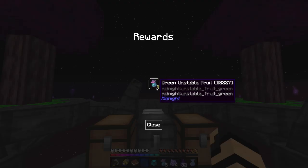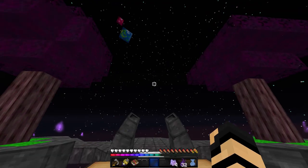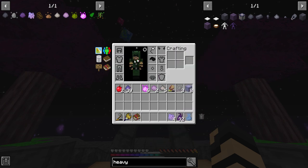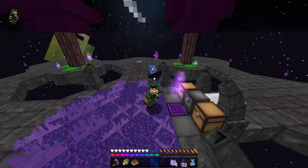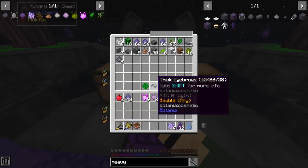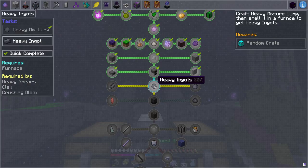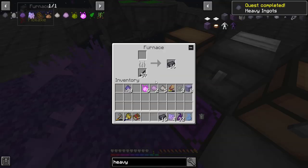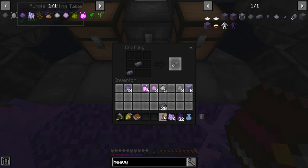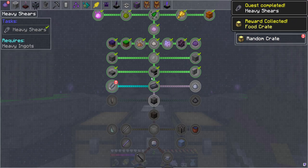More crates: a food crate with green unstable fruit from the midnight dimension — I'm worried that's going to blow up. Devil horns! I can put this on at the same time as the Moogle head — I'm an angry devil horn Moogle. I like the aesthetic of horns, can you tell? Moving on: heavy shears. 120 durability versus 9 on wooden shears — that is going to be so much nicer. Yes, we are doing that.